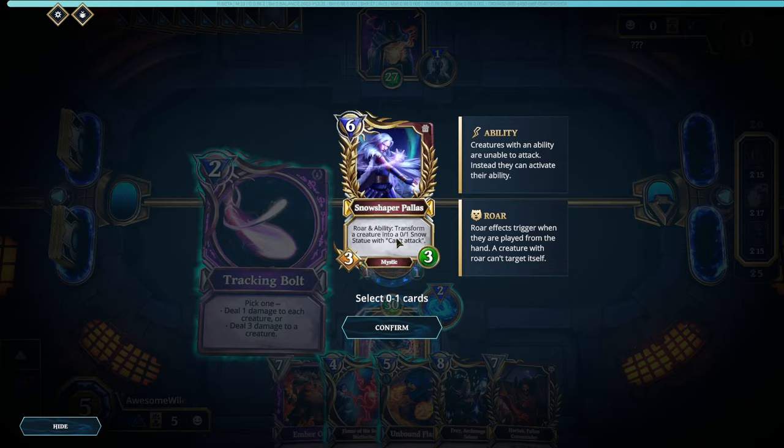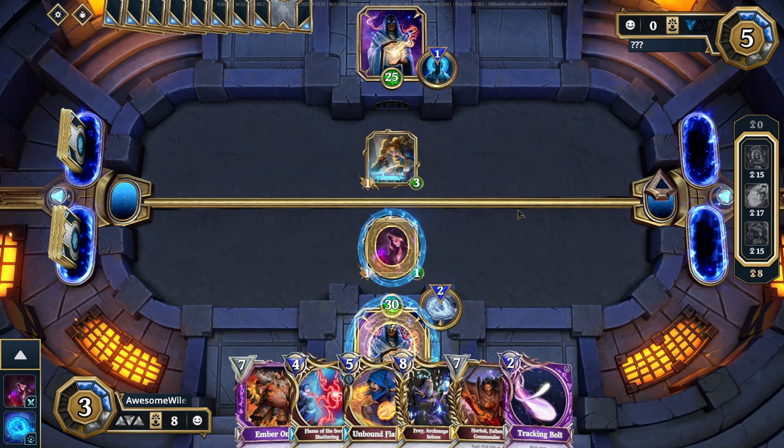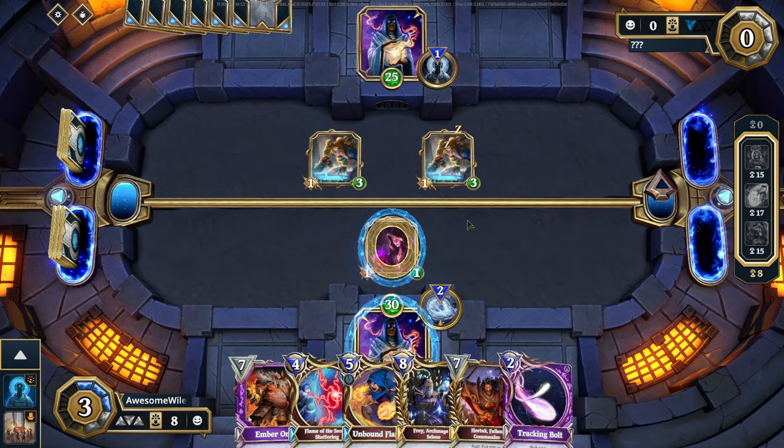Then someone wrote in the comments that my opponent has two copies of Magic Ink in his hand, and by copying Magic Ink with Magic Ink he plays it infinitely. This way the game just doesn't show it to me. It's hard to understand just from talking — it's much easier to see.